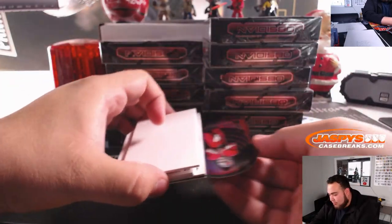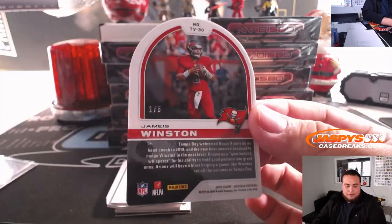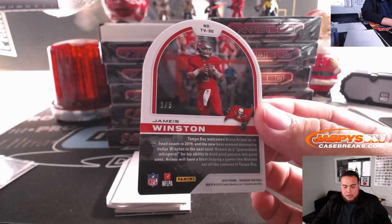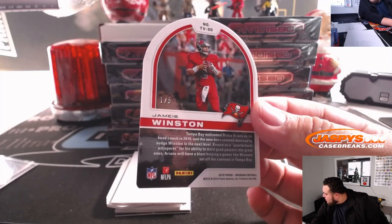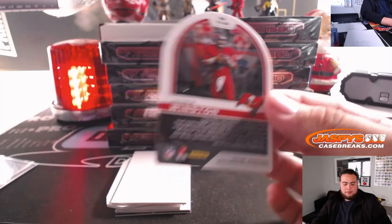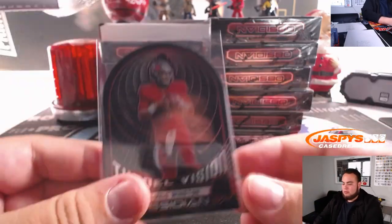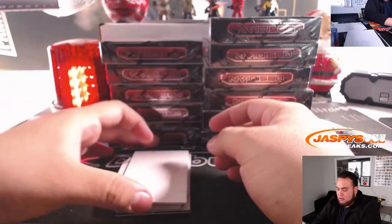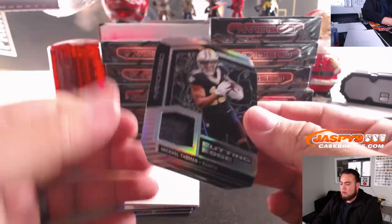Not sure if this is going to be a base — little die-cut, Jameis Winston, one out of five. There you go, TB. That is random number block one, going to Charles. Nice.